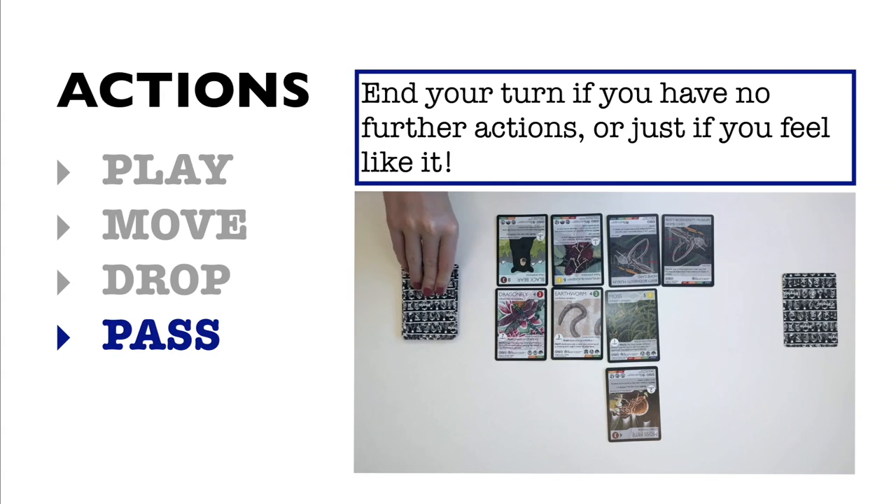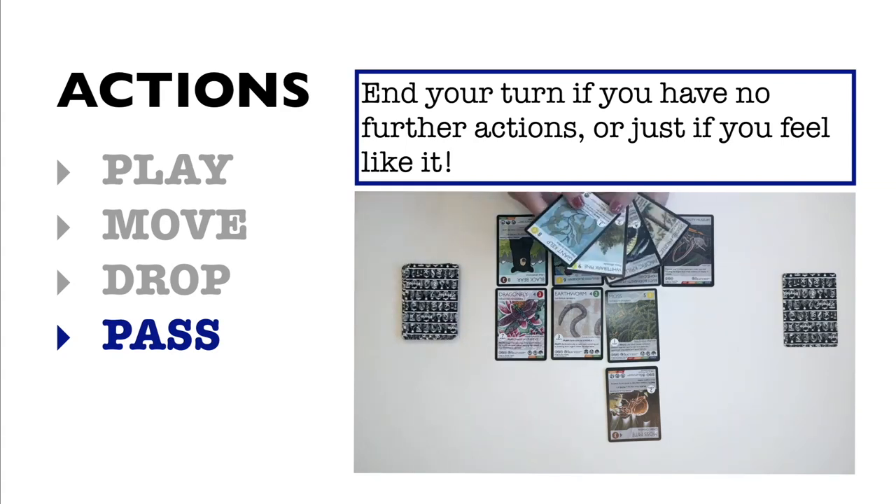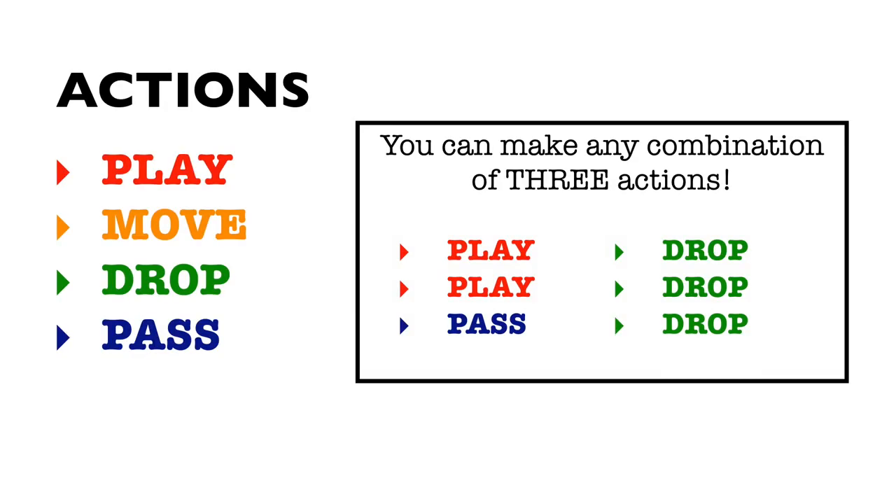Pass: you can prematurely end your turn if you can't make any further actions, or just if you feel like it. Note that during your turn, you can make any combinations of these actions. For example, you can play two cards and then pass, or you can drop three cards and pick up nine new ones.